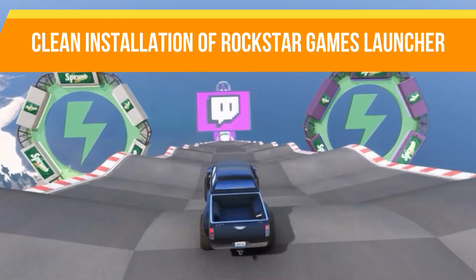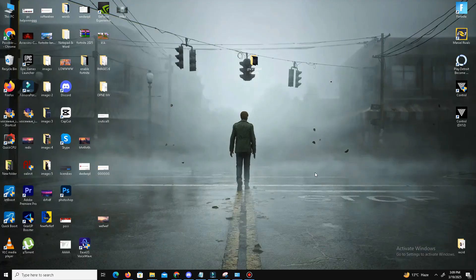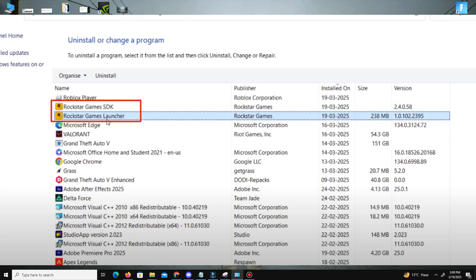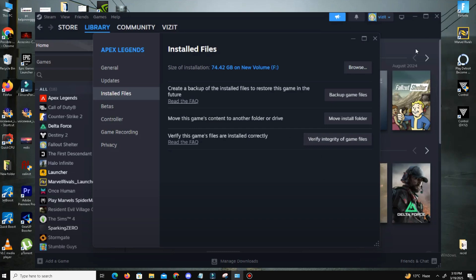The last method is a clean installation of the Rockstar Games Launcher. Right-click the start menu, select run, type 'appwiz.cpl,' and hit enter. In the programs and features window, locate and uninstall both the Rockstar Games Launcher and Rockstar Games SDK. Once uninstalled, close the window, open your game client, go to your library, select GTA 5, click the three dots icon, choose manage, and click verify integrity of game files. This will reinstall your Rockstar Games Launcher automatically.